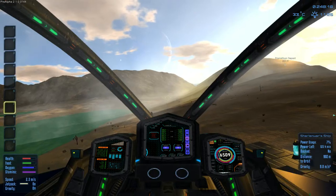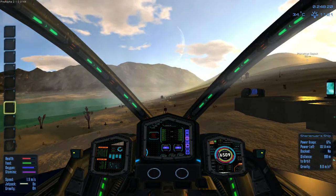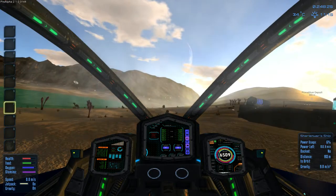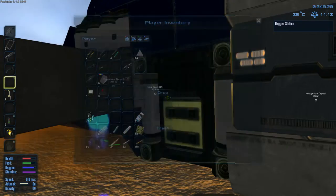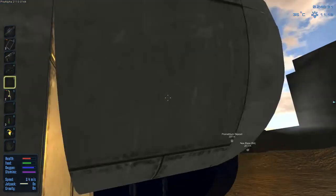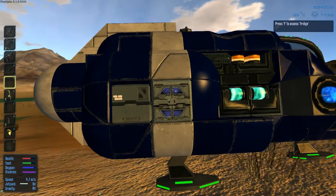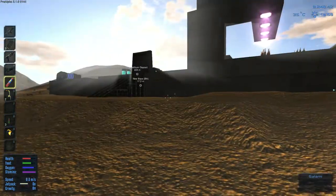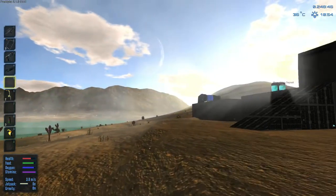Here we're going to land at our base after our little trip. I'm trying to land and I do a little bit of a rough landing but that's okay - I'm kind of getting the hang of it. I understand now how the thrusters supposedly operate and I placed thrusters in certain places on purpose just to get things going. I look at my fridge and realize I need to eat some food, so we eat that.